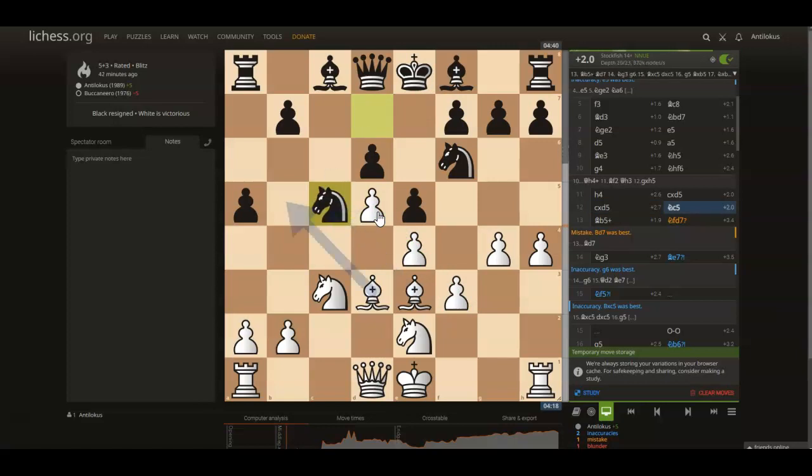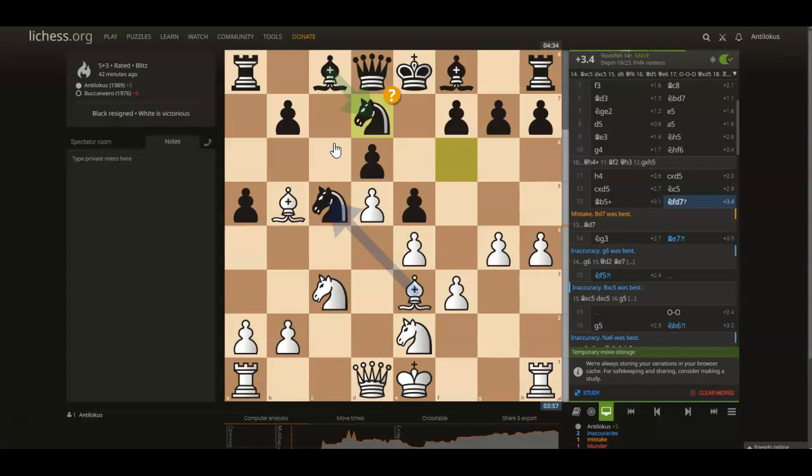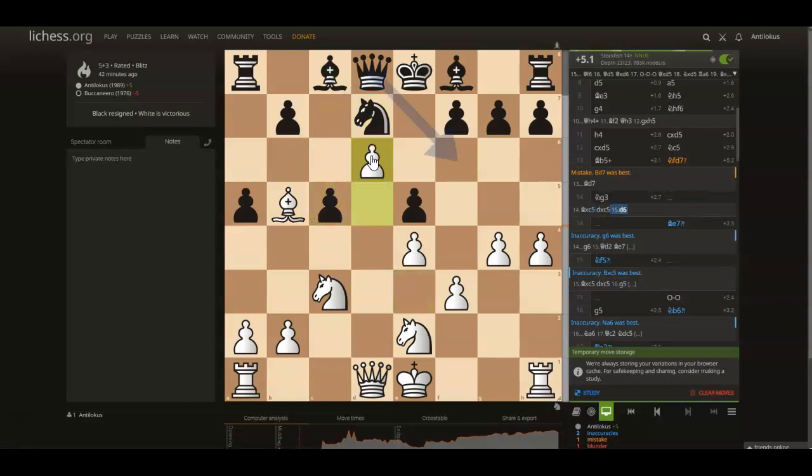Black plays knight c5. Giving up the light-squared bishop for the knight is not the end of the world — this is my worst bishop since my pawns are on light squares, and this is his best piece. So I played bishop b5, trying to gum up the works for black. I expected bishop d7 as the best and most natural move, developing a piece, but instead my opponent moved the knight again to block the check — violating principles again. Now how exactly is the bishop going to develop, and if the bishop can't develop, how is the rook going to develop? The engine is constantly screaming to take, take, and push d6 — that's just crushing for white. White's pieces can make use of the d5 square; the bishop literally has no moves.